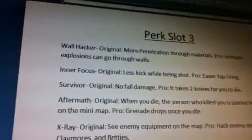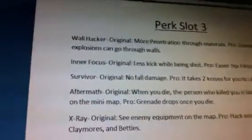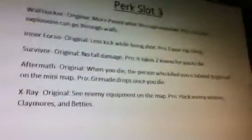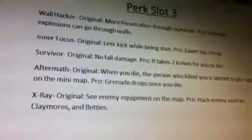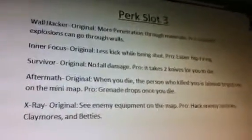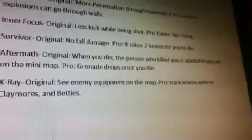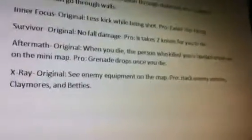There's Aftermath: original is when you die, the person who killed you is labeled bright red on the minimap until he dies. Pro: a grenade drops once he dies — it's kind of like Martyrdom. I know it's a little noobish, but you know, there's got to be noobish stuff like that. And then there's X-Ray: original is see enemy equipment on the map, like Sit Rep or Hacker. Pro: hack enemy sentries, claymores, and bettys.